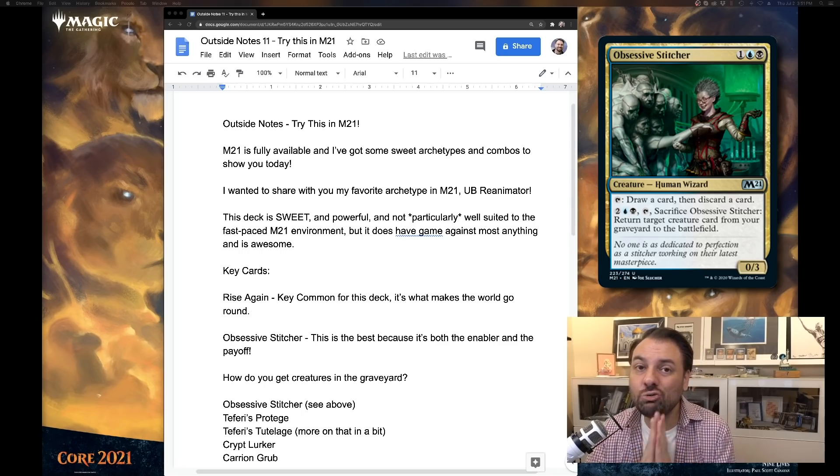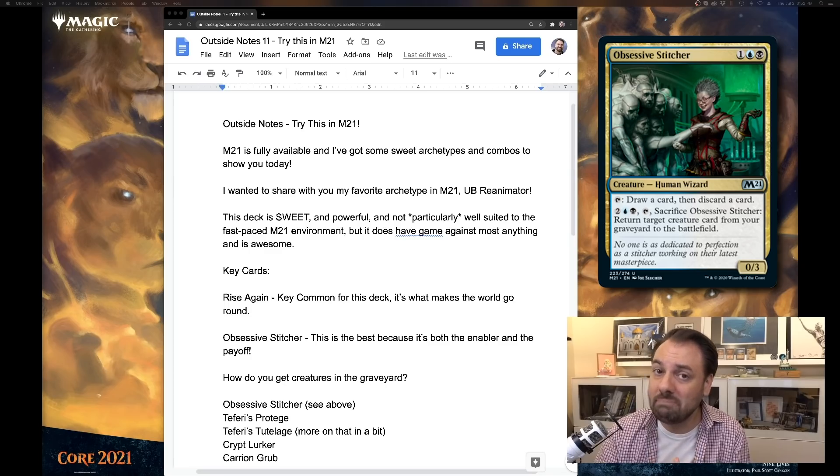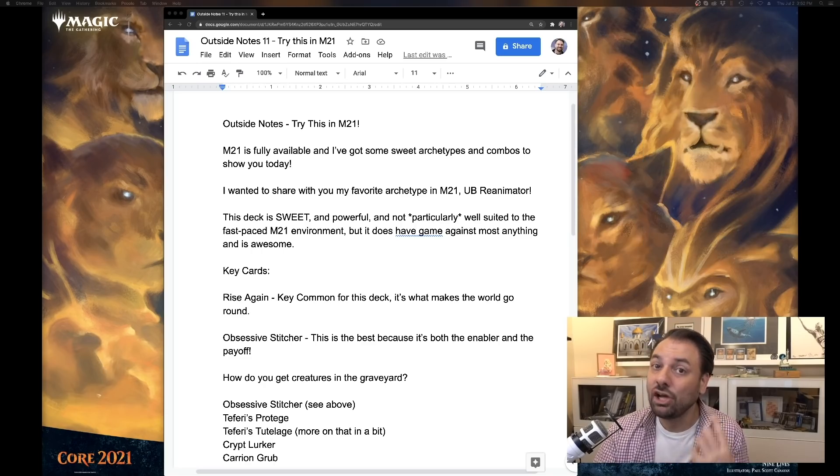Obsessive Stitcher does two key things for the deck. It allows you to discard cards from your hand — namely the expensive ones — which can allow you to buy them back with Rise Again, but also it is a Rise Again. It has an activated ability that lets you get a creature back, and you can even do it at instant speed, which can create some cool opportunities. It can be a little slow because M21 has proven to be an assertive and fast format that makes you commit to the board. So make sure you draft your deck around that, but with these two key pieces — the Obsessive Stitcher and the Rise Again — you can do really powerful stuff.